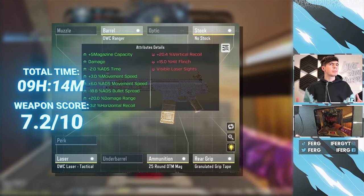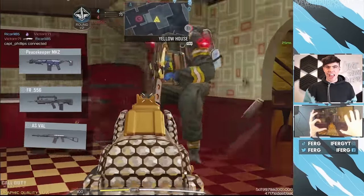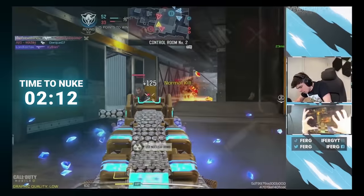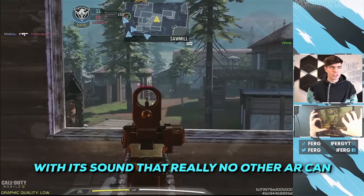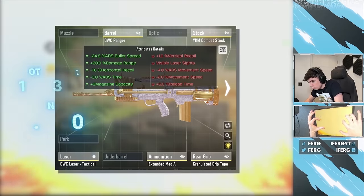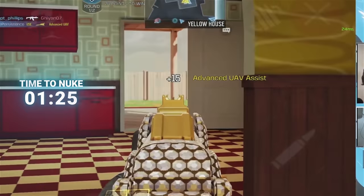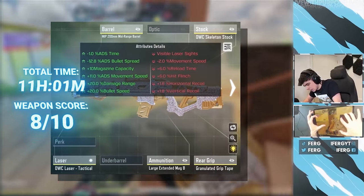Which then brought me to the three horsemen of underrated assault rifles: the Peacekeeper, FR, and AS Val. The PK being good in nearly every vertical, with no hesitation and no regard for human life. The FR giving me a satisfying feeling with its sound that really no other assault rifle can. And the AS Val is just an SMG on steroids — which, if you haven't, you should really try.